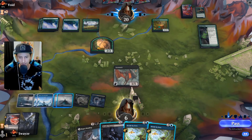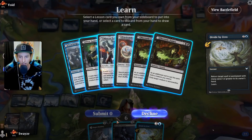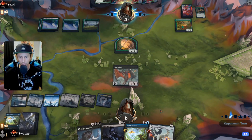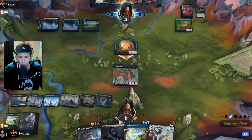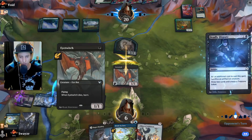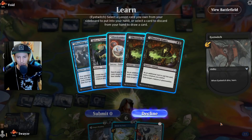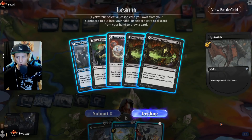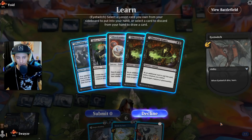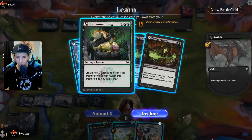They're going to an attack step so we Divide by Zero here and grab a Mascot because we're trying to close this out now. We make a big block, then Deadly Dispute — we get two cards plus we get to learn. What do we do with the learn? Pest Summoning seems pretty good as a way to block and buy us some time. We don't have anything in hand we want to cycle so we'll take the Pest Summoning.